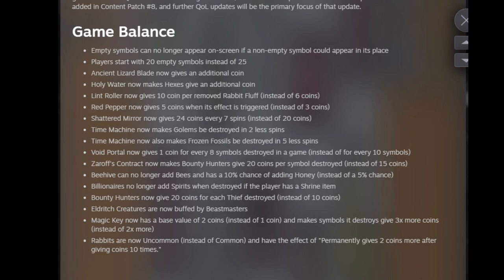Billionaires no longer add spirits when destroyed if the player has the shrine item. Bounty Hunters now give 20 coins for each thief destroyed instead of 10 — they really got a little buff this patch. Eldritch Creatures are now buffed by Beastmasters, which makes sense — you can get some pretty crazy numbers out of that now since Eldritch Creatures don't have a way to be passively buffed. Magic Key now has a base value of 2 instead of 1 and makes symbols it destroys give 3 times more coins instead of 2 — that's a huge buff.